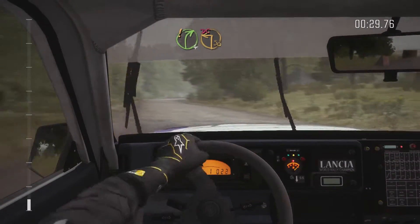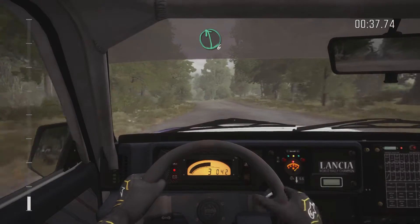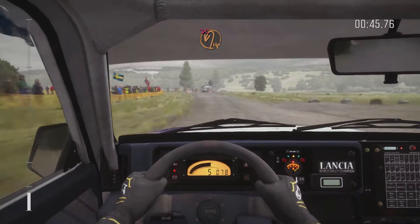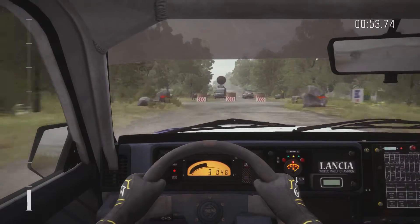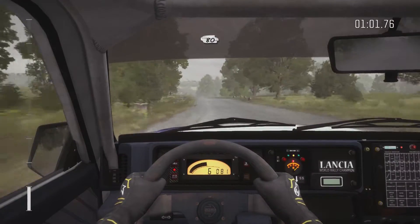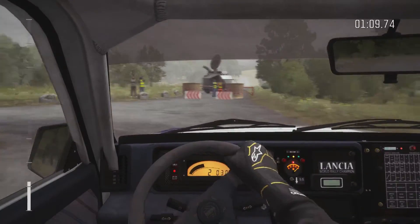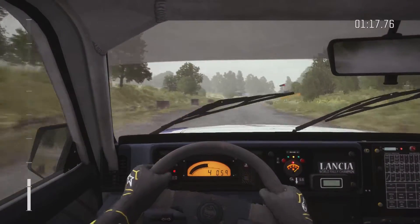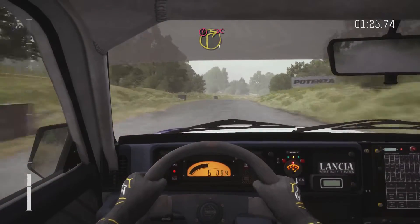So yeah, the only other Lancia we've tried on this game so far outside of this one is the Fulvia, and that was a front-wheel drive car with way less horsepower than this, so this is the first significantly fast Lancia that we've had in this game. Turn half and left, don't cut. 60 crest, right one, don't cut. 100 through dip, keep left over crest past junction. Caution right, immediate square left, don't cut, keep in, rocks on exit.